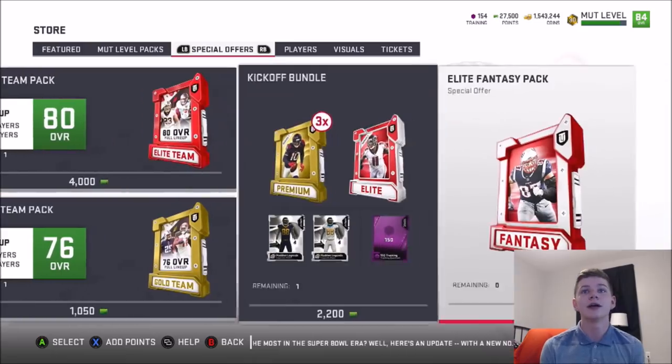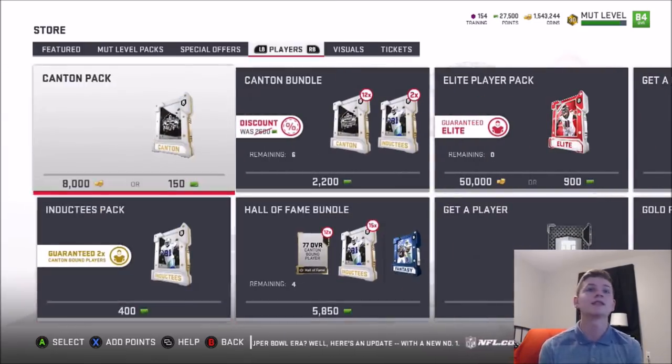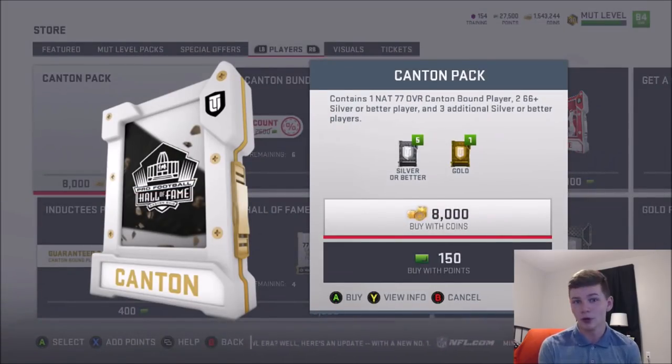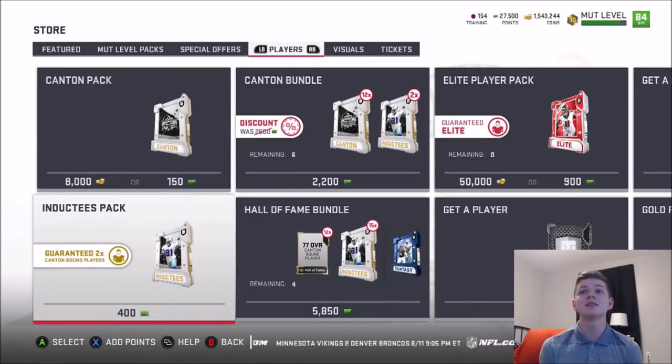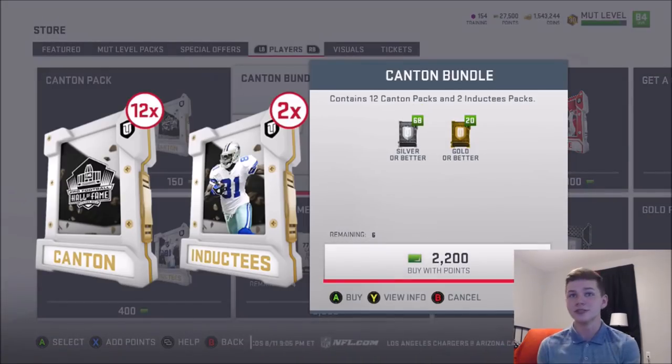There's probably another player as well. Take a look here — you guys can see the packs. It's not exactly what everyone was hoping for, but basically this is a way to get GOAT players or Hall of Fame players like Brian Urlacher and Terrell Owens. The Canton pack contains one NAT 77 overall Canton Mount player, two 66 Silver or Better players, and three additional Silver or Better players. The inductees pack guarantees two Canton Mount players — two auctionable 77 overall Canton Mount players and one additional 75 plus GOAT or better.